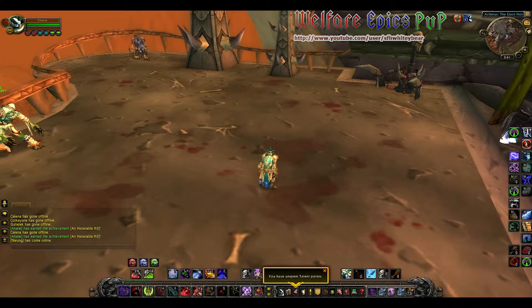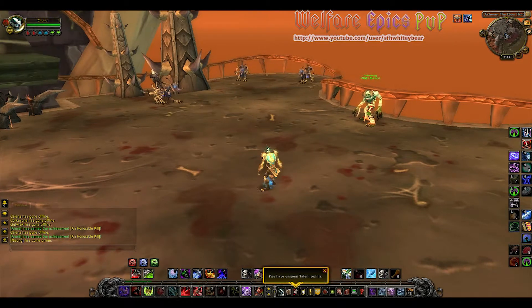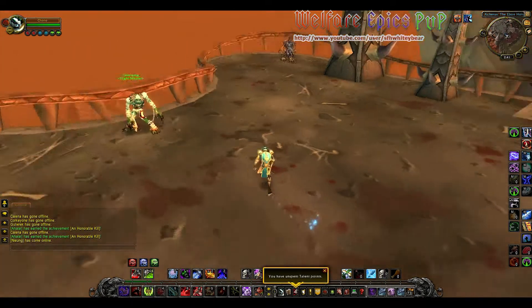Hello everyone, this is Zonita, or Whitey Bear. We're going to take a look real quick at Glyph of Death Menagerie. This is a cosmetic glyph for death knights that causes your Army of the Undead to bring up a whole different variety of creatures, instead of just the regular ghouls.